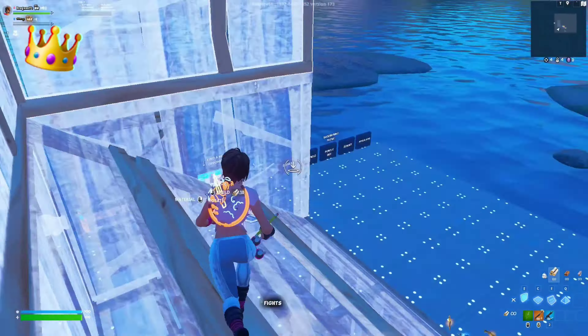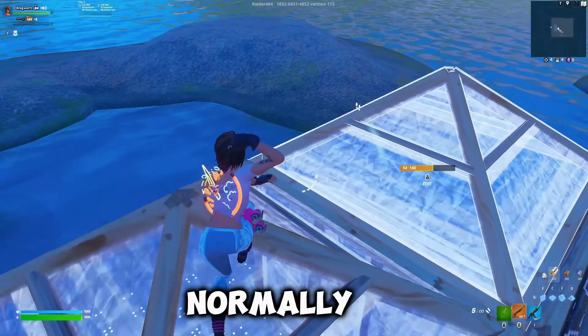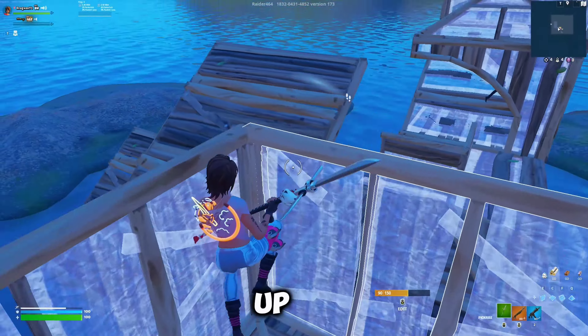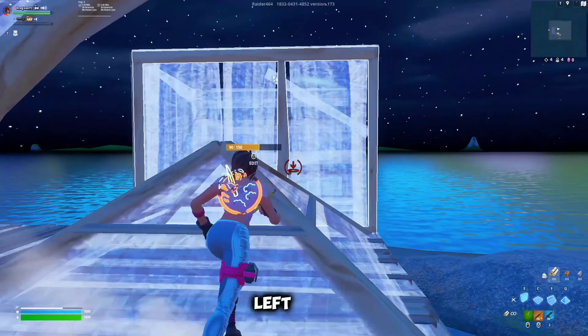This is my quick tutorial on doing build fights. I'm not going to go in depth about doing 90s, but you can do whatever you normally do. Right off the start, you want to make a lot of space to make sure they get caught up within your builds, and as you get closer, try to move to the left of them so you get that left-hand peek advantage.